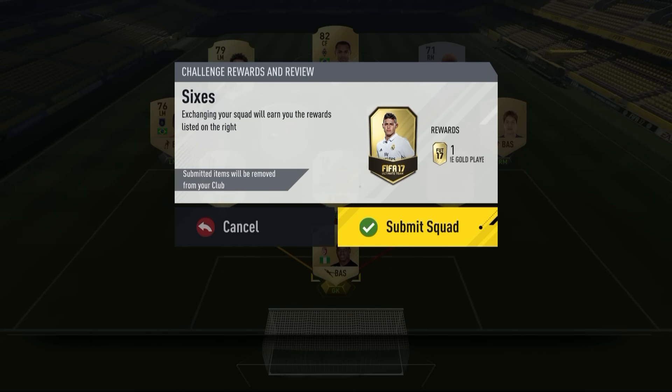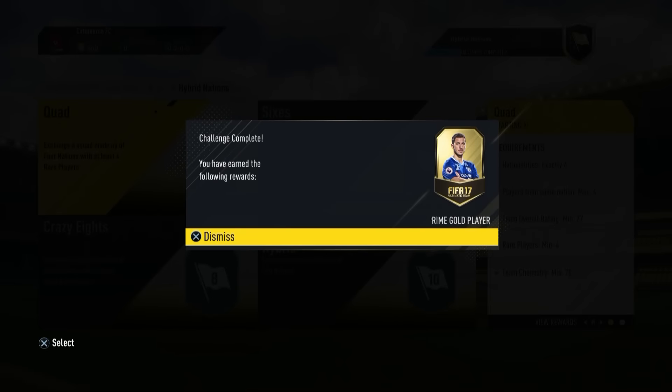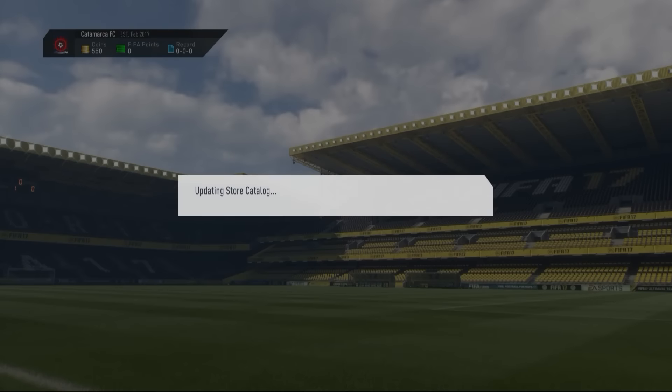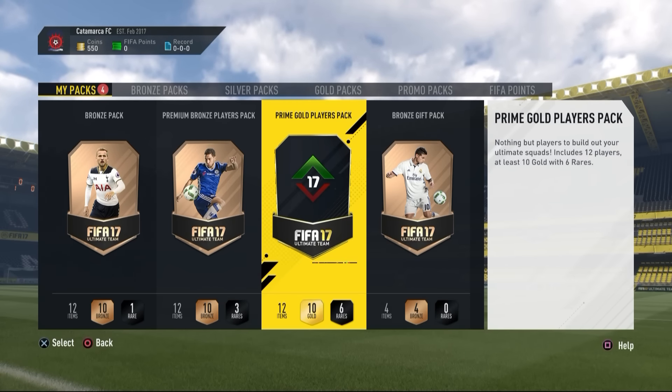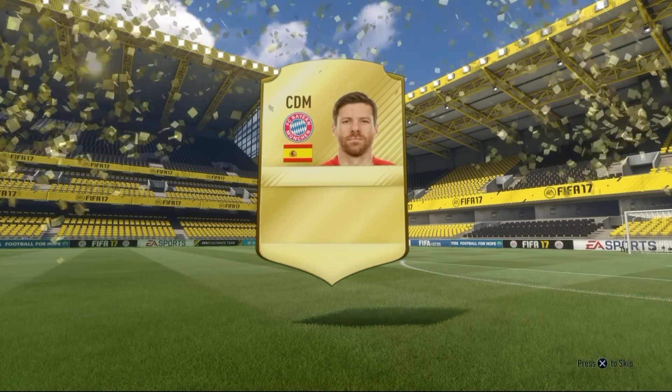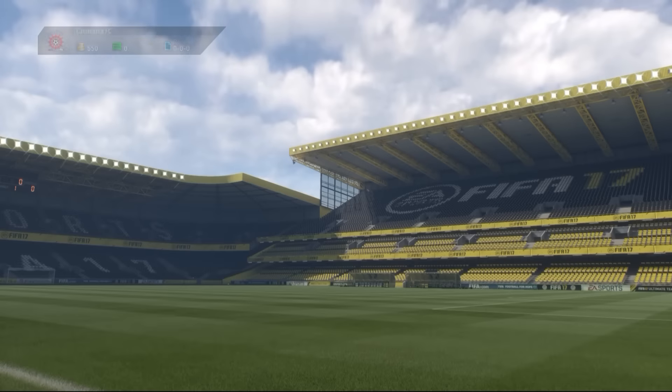We're going to be getting a 45k pack though - that is a nice pack. As you can see, I have 550 coins left, so there were quite a few coins spent on this SBC. Hopefully it can give us some awesome rewards and we can make some profit. It's going to be a decent player - it's going to be Xabi Alonso, 84 rated. That is not too bad.